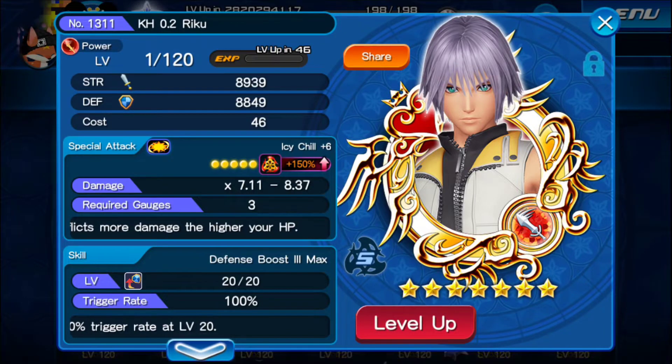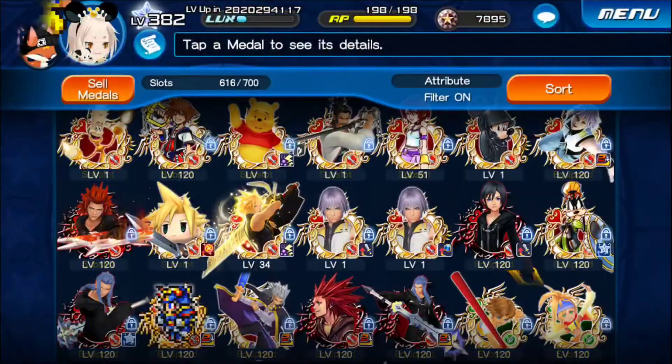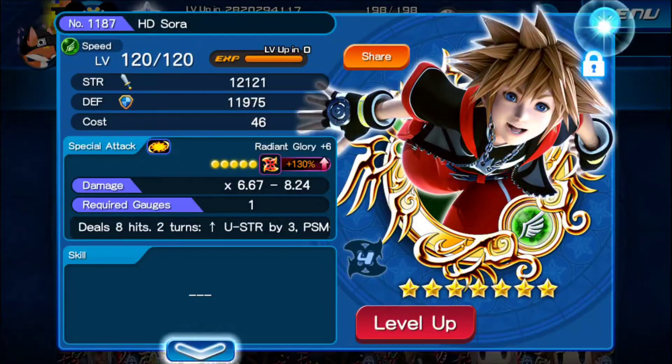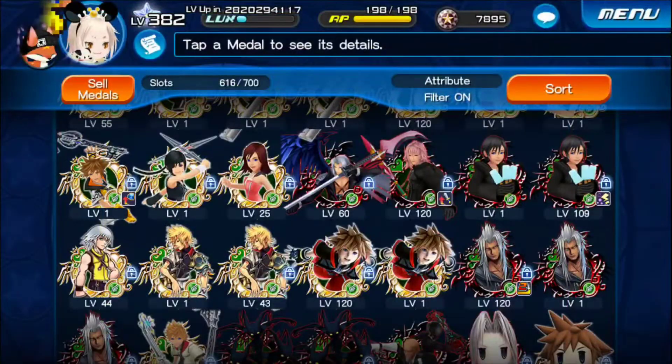Defense boost three. I'm not gonna trait him actually - I think I'll just keep him. I'll lock him, and then in case there's a medal that needs that defense boost three I could just fuse him together. So there's poison - let's go ahead and use this.